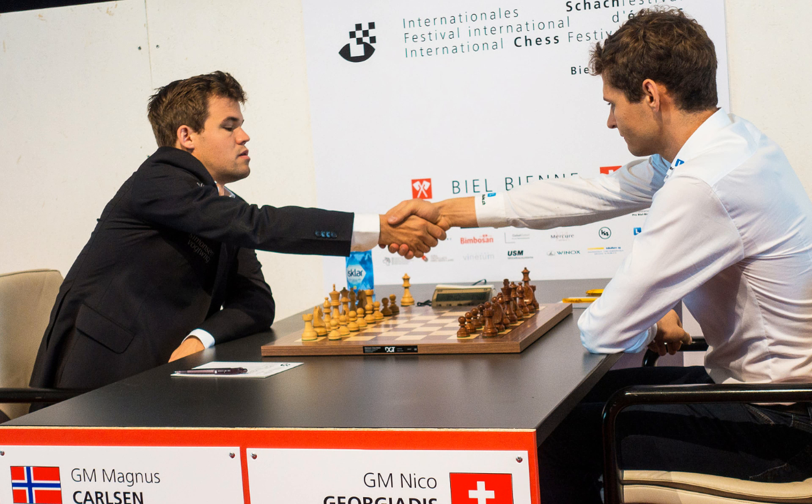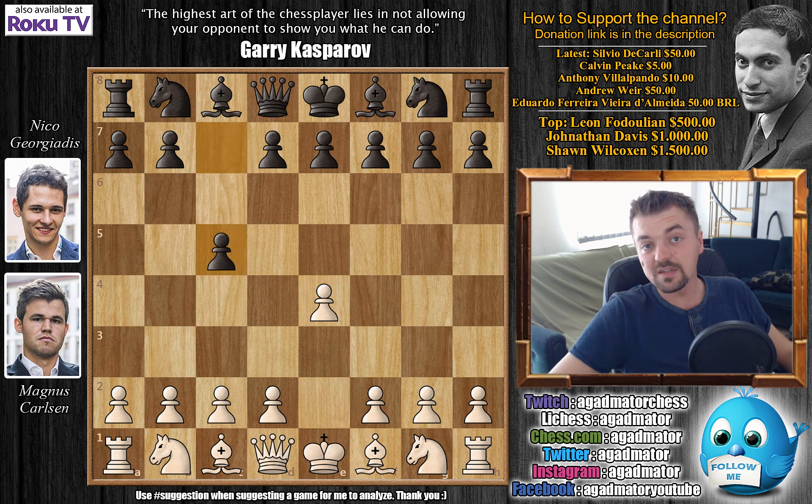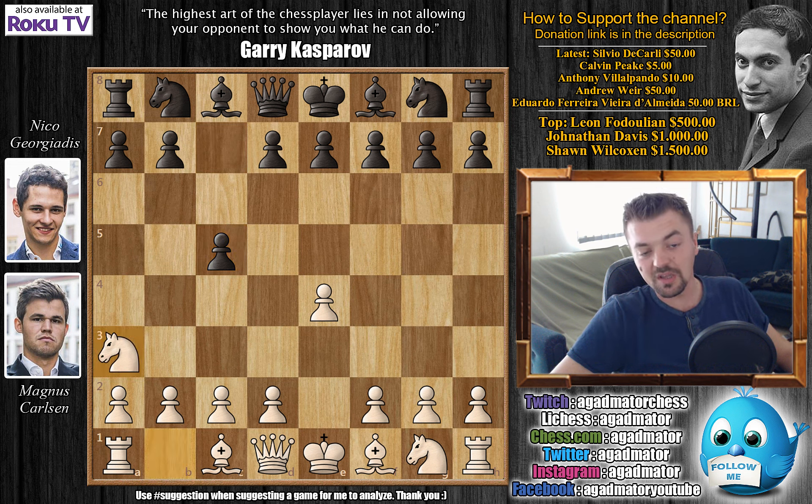The photo is from the official Biel Chess Festival website. There will be a link in the description below if you want to check out some of the other photos, as they are all quite excellent. So let's check out the game. Carlsen opens with e4. We have c5, the Sicilian Defense by Niko. And now comes Knight to a3 — I don't think this move was ever played by a world champion, but I could be wrong.